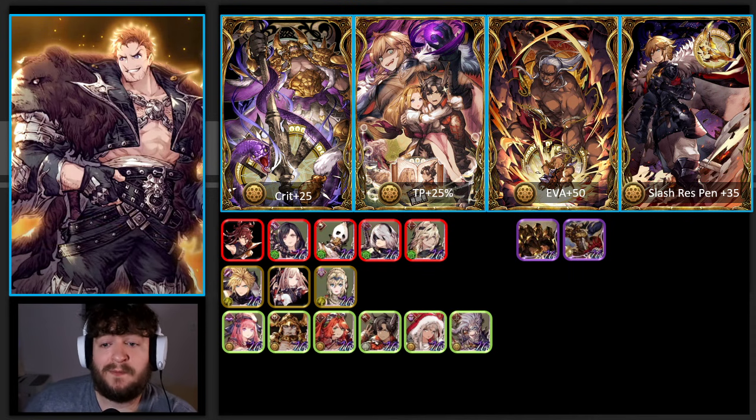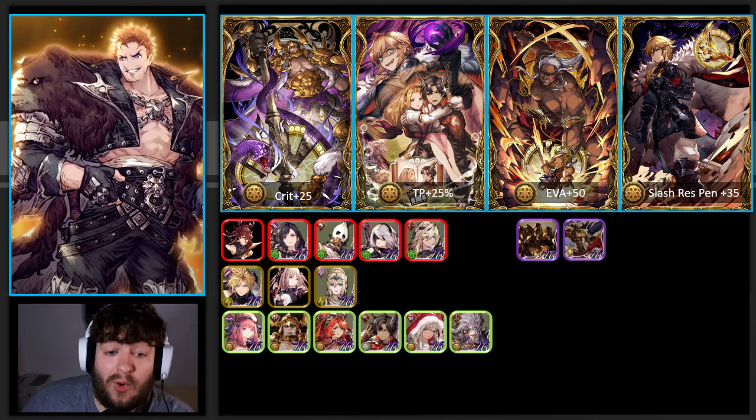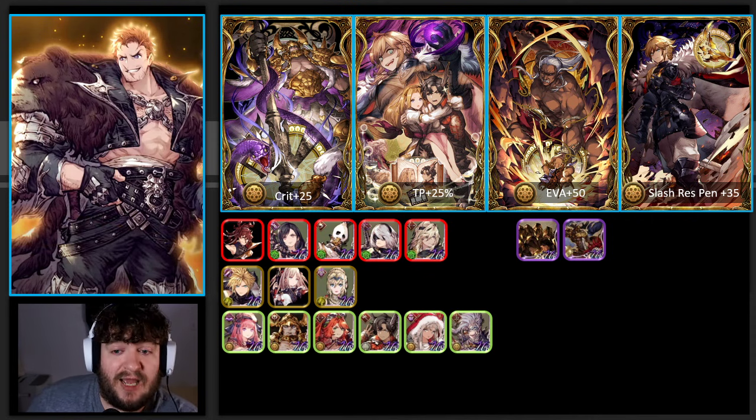In terms of espers, I think it really comes down to Odin and Gollum. I don't think we have an esper that really suits Zazan. People might say Tetrasilphid for evasion, but I really think Zazan is going to be a brawler-type unit and he's going to be utilizing Gollum's defense and Gollum's Earth Attack Up - that just makes sense to me. Or if you end up running him evasion, I can see running Odin for the Agility Up and trying to make things work there.